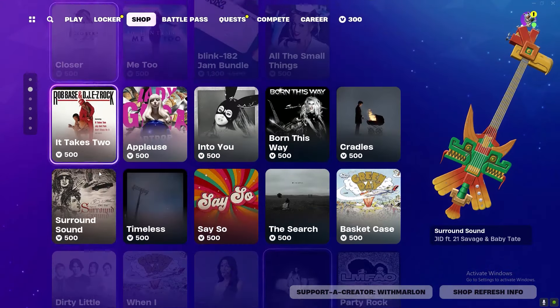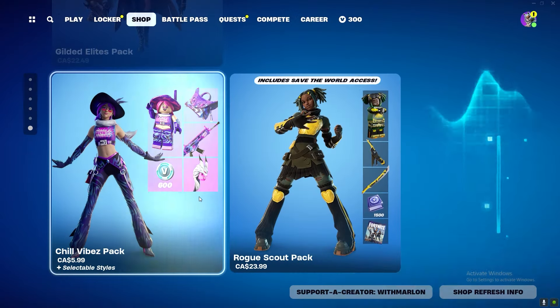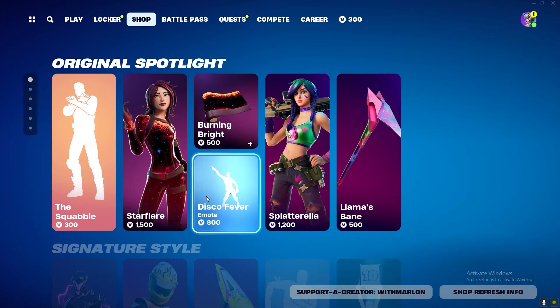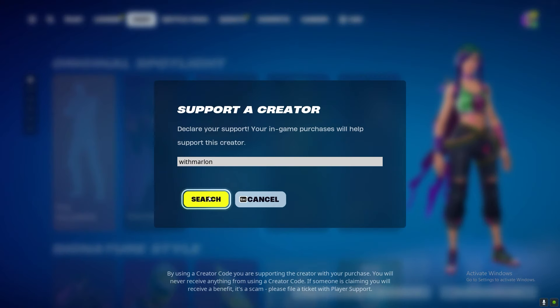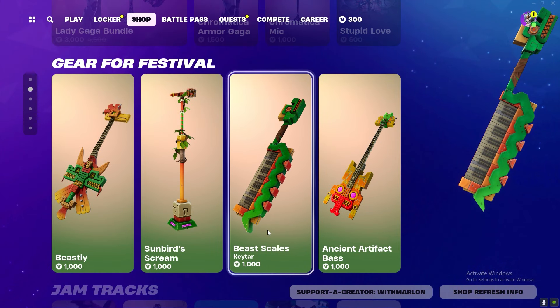We got Lady Gaga gear for the Festival, and then two cars and a bundle. Not too bad of a shop. If you haven't already, use code Marlin in the item shop, maybe hit that follow button, maybe hit subscribe. Thanks!